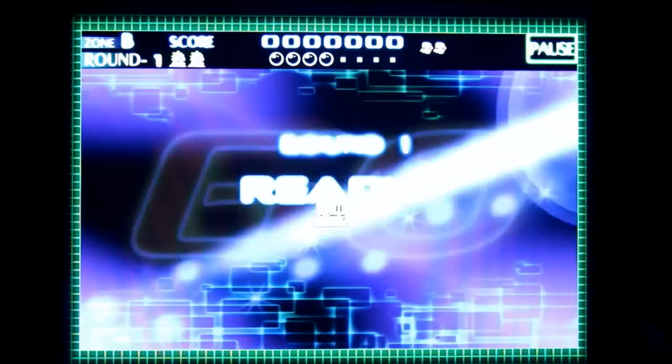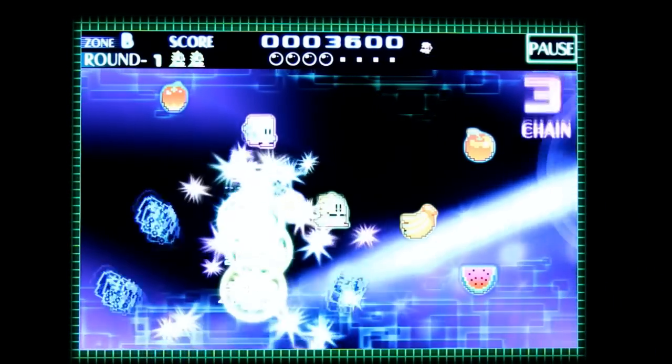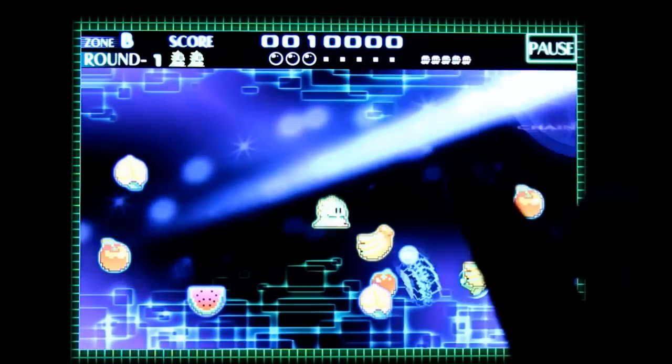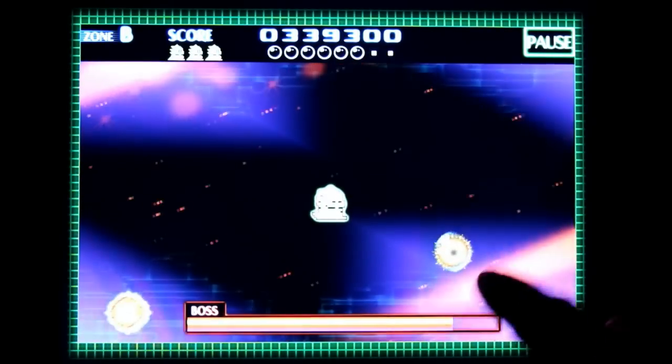New Style uses Bubble Bobble characters in a bubble popping shooter that has more in common with Galaga than with its namesake. The retro-styled but high-resolution graphics and remixed soundtrack work well. Gameplay involves timing your bubble pops to destroy chains of attackers and includes challenging boss battles in each zone.